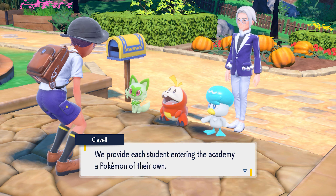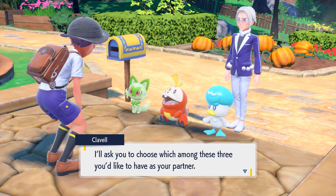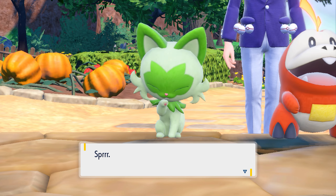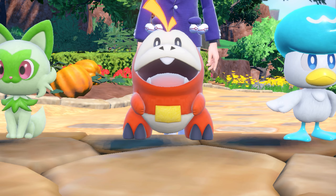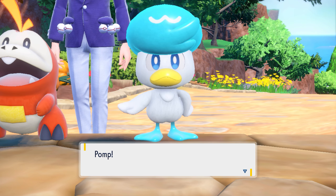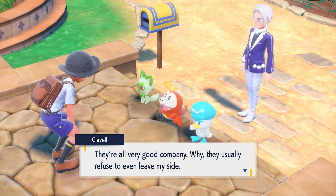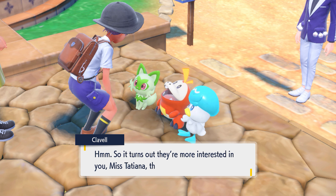'We provide each student entering the academy a Pokémon of their own. I'll ask you to choose which among these three you'd like to have as your partner.' Oh my gosh, I'm stressed! Sprigatito — the grass cat Pokémon. So cute! Fuecoco — the fire croc Pokémon. I think my brother is choosing this one. And Quaxly — the duckling Pokémon. Look at his hair! I don't know how I can't choose him. They're all very good company — can I just take them all?